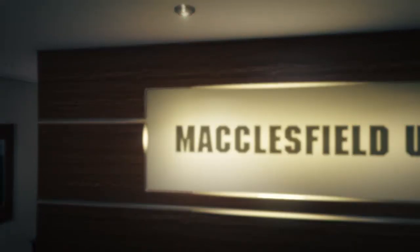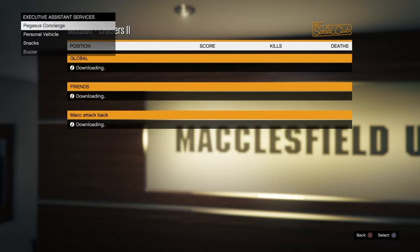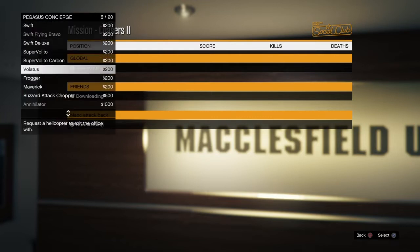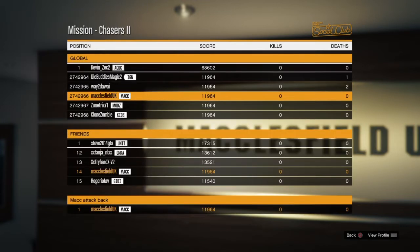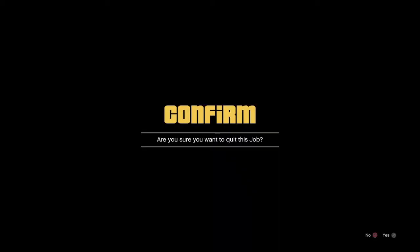Now when you're inside the job, you can press R1 and you'll get the leaderboard menu. Press right D-pad, and now select the buzzard chopper. The screen will turn black — as it turns black guys, you're just going to press circle one time. Press circle there, and then back out of the job.